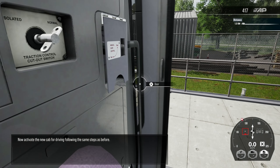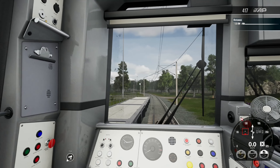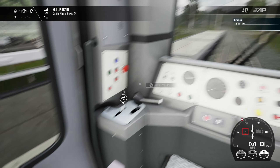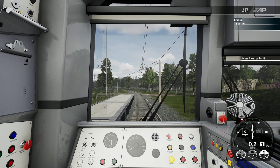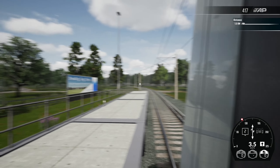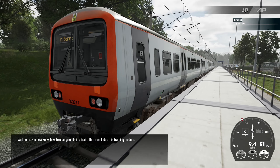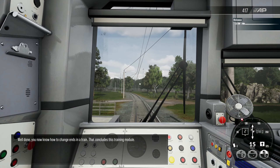Shut the door. Now activate the new cab for driving following the same steps as before — master key in, set direction, apply power. Let's boogie. You now know how to change ends in a train — that concludes this training module.